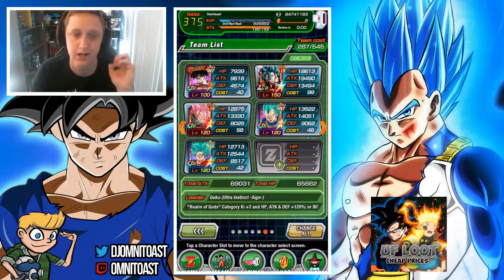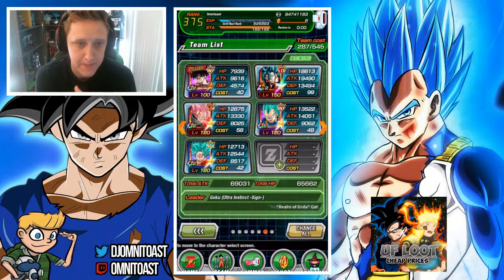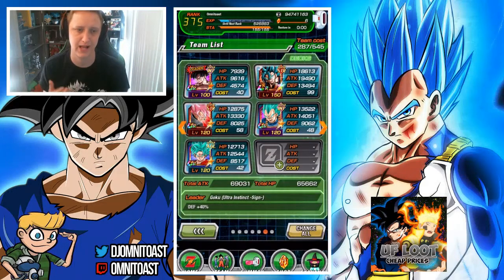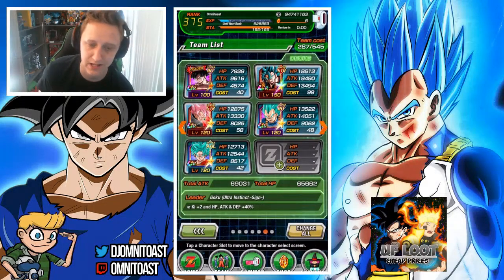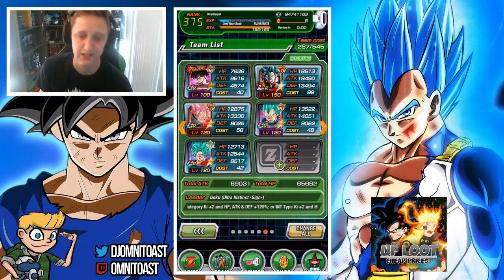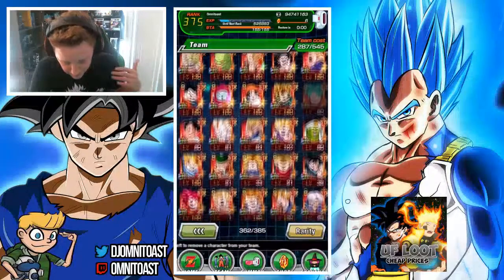For the final slot I have two options. AGL Godku is a really good unit in the current meta — his Dokkan awakening gave him upgrades he needed. His passive boosts attack and defense by 80% and his super attack gets +30% attack added every time he launches a super. He's a great team card for this. However, I really want to use STR Super Saiyan God Goku instead, and I really want to give him SA10 if I can.